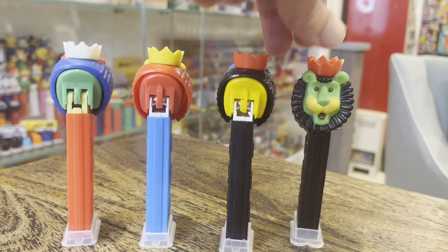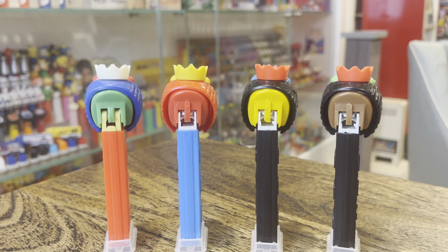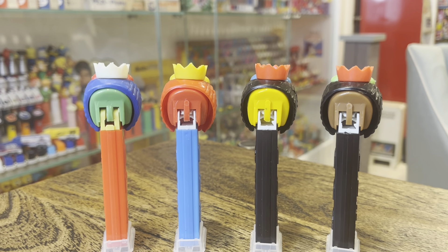And this one is brand new to my collection, and it's brown. So the question to you, because this is not mentioned in John's book, is: what colors do you have? I've got green, red, yellow, and brown, and that's it.